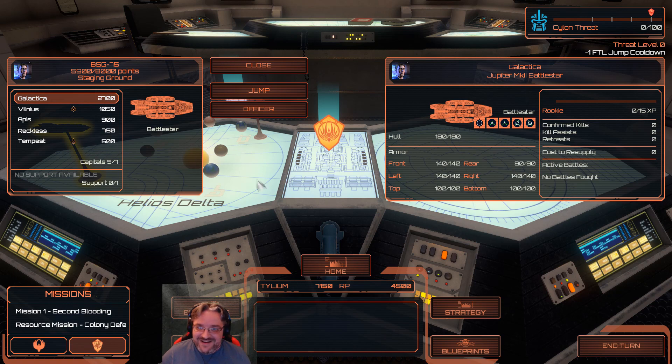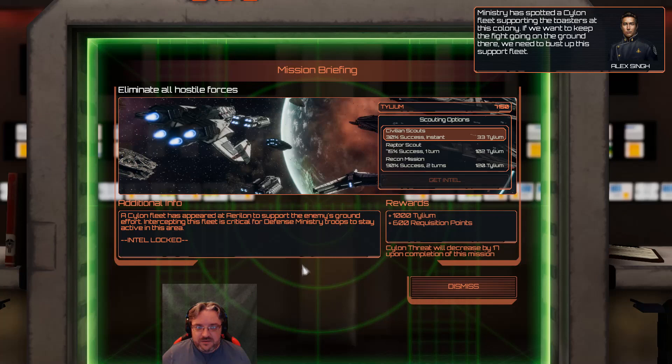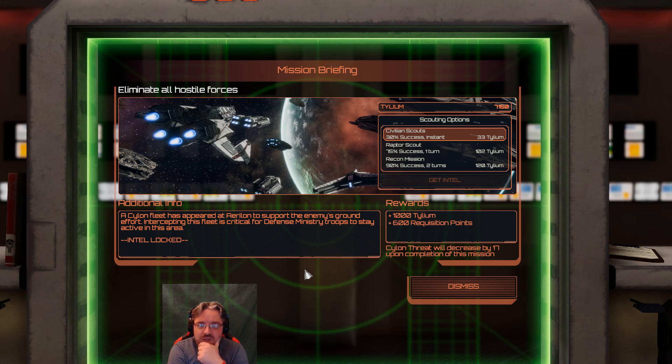That's awesome. I'm loving this. So here there is Delta. Ministry has spotted a Cylon fleet supporting the toasters at this colony. If we want to keep the fight going on the ground there, we need to bust up this support fleet.